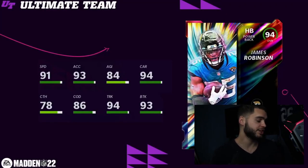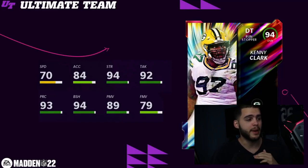Next we have the LTD James Robinson. This card actually doesn't look that bad if you just want a pure power back. He'll have 91 speed, a 92 speed and 94 acceleration powered up, with a 95 carry, 95 truck, and 94 break tackle, with 87 change of direction and 78 catching. He's actually a pretty good catching back if you watch Jaguars games. I like this card a lot — I don't think he'd be meta but he's actually pretty good.